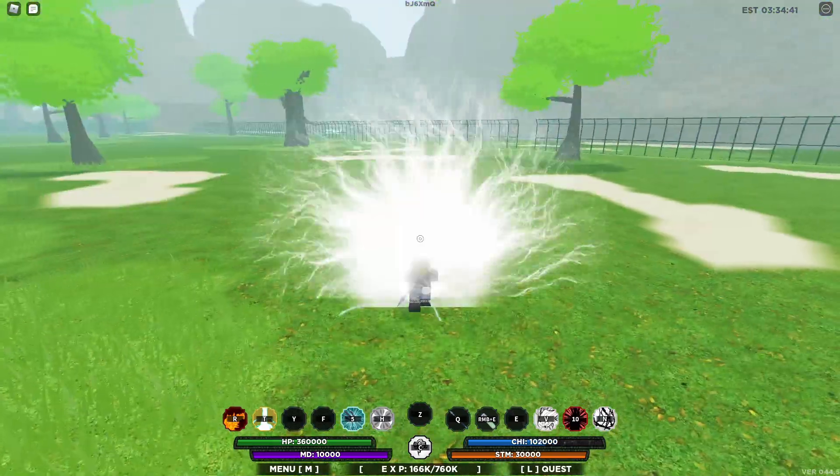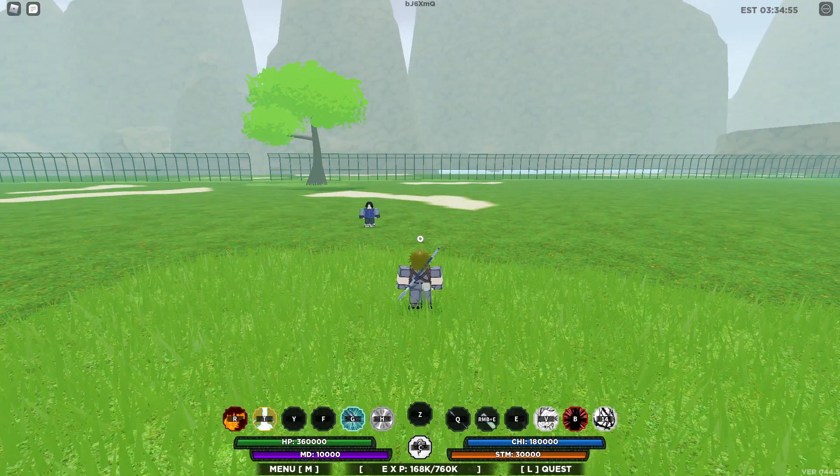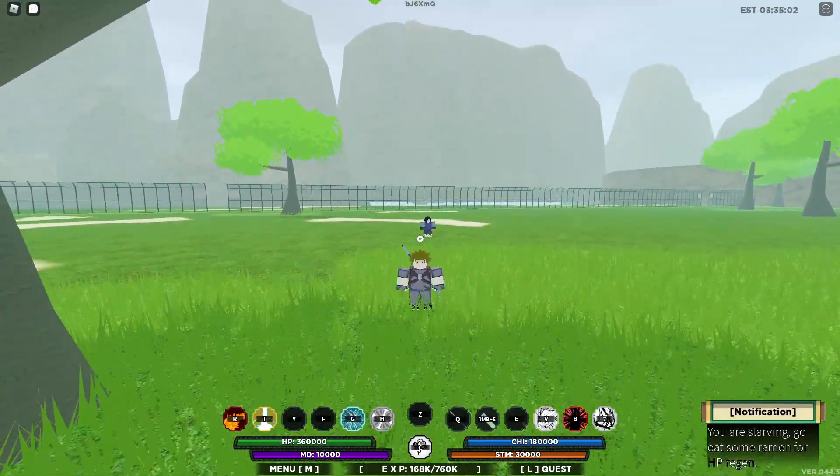For the first combo, it's the Ashen Storm 3rd move. You don't really have to use the Fireball Jutsu — you just have to wait. But instead of waiting, just use another move which does decent damage.